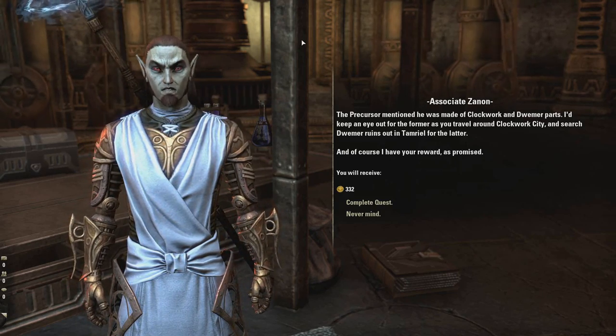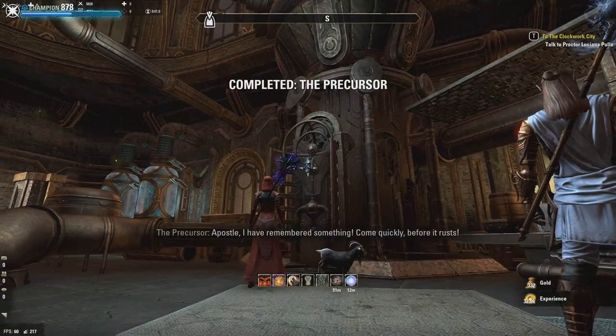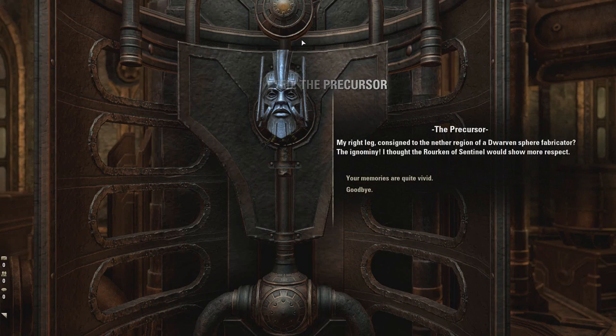And of course, I have your reward as promised. I have remembered something — come quickly before it rusts. My right leg, consigned to the nether region of a dwarven sphere fabricator. The ignominy. I thought the Rorkan of Sentinel would show more respect. He will give you random hints to each of his parts.